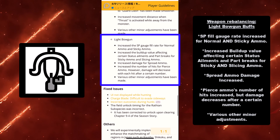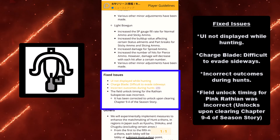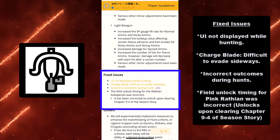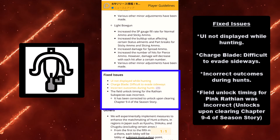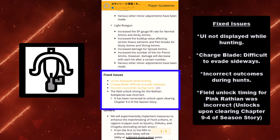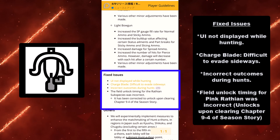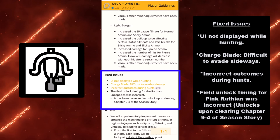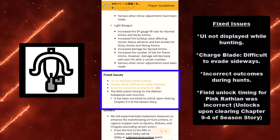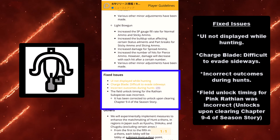There are also various other minor adjustments. Now for the fixed issues: the UI not displayed while hunting has been fixed — that was actually kind of annoying. For the charge blade, it was difficult to evade sideways, which has been fixed. Incorrect outcomes during hunts have also been resolved. The field unlock timing for Pink Rathian was incorrect — it now unlocks upon clearing chapter 9-4 of the season story. Pink Rathian was so rare I don't know if anyone actually noticed.